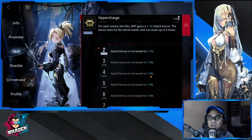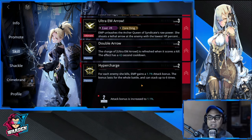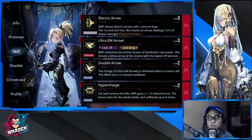Last in priority is Hyper Charge — it's an attack bonus that lasts the whole battle, but the increment is only 0.1 per level, so it's not really important to level up. To summarize skill priority: Ultra EM Arrow first, Double Arrow second, Electric Arrow third, and Hyper Charge fourth.